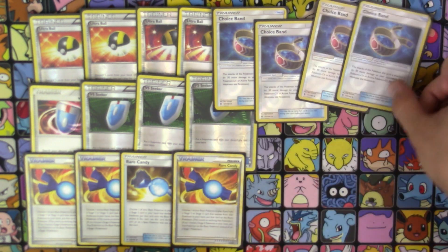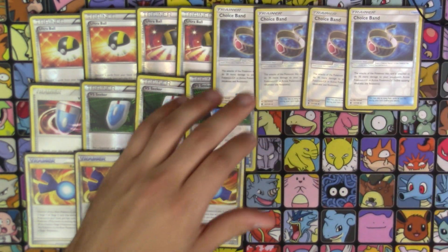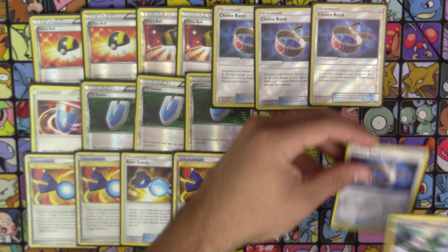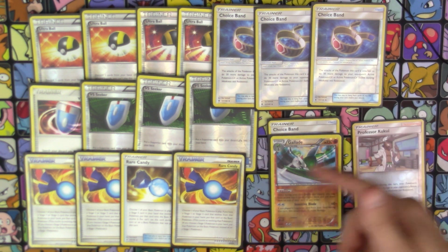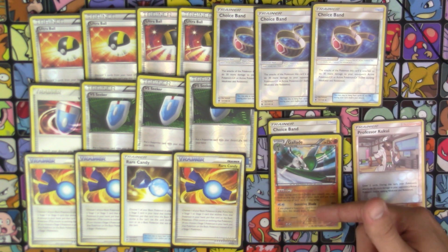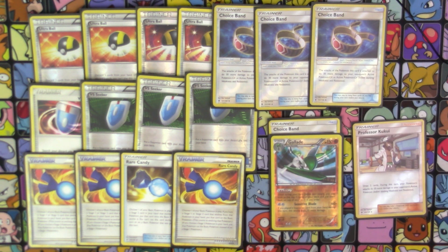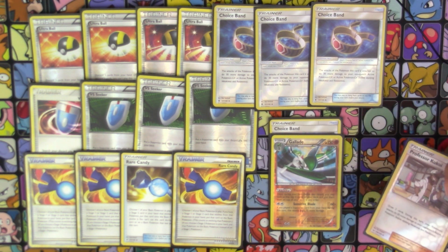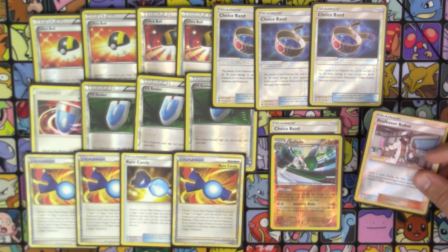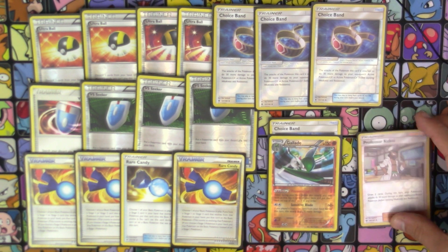Next up, we have 4 copies of Choice Band — one of the most amazing cards that came out in Guardians Rising. Quick little showcase: if you have a Choice Band on your Gallade and you play Kukui, against an EX or GX, it starts at 130, plus 20 from Kukui is 150, plus 30 from Choice Band is 180. The magical 180 hit for a single Double Colorless energy. And even if it's not an EX or GX, you're hitting 150, knocking out all non-EX or GX Pokemon. Either way, they're going down.